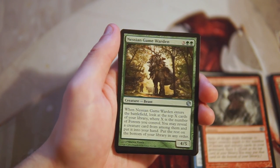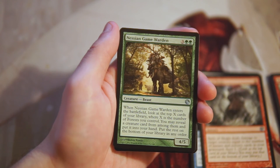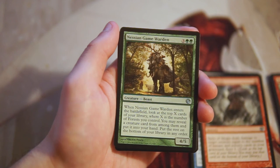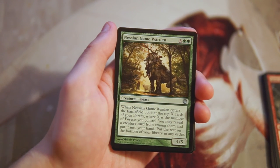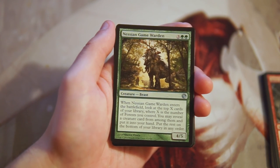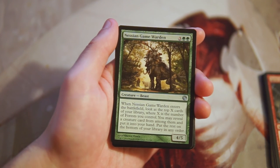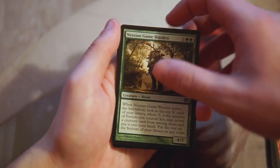Nessian Game Warden is a 4/5 for three and two green — when it enters the battlefield, you look at the top X cards of your library where X is the number of forests you control, reveal a creature card from among them, put it in your hand, and put the rest on the bottom. I really like this card — it's a decent bomb for five mana, outpowers a lot of stuff at that point in the game, and fuels your hand with a follow-up play. This is definitely the pick so far.